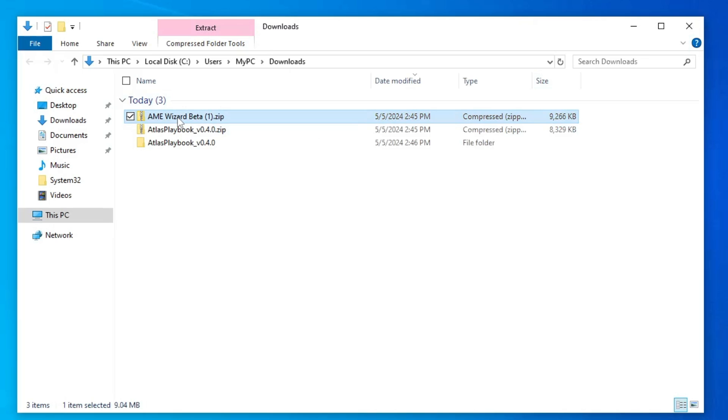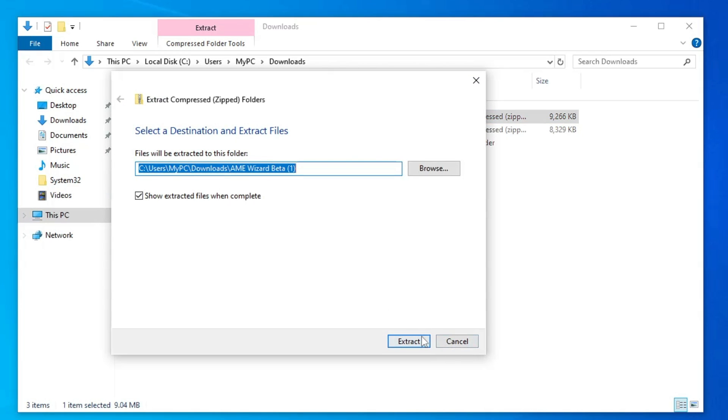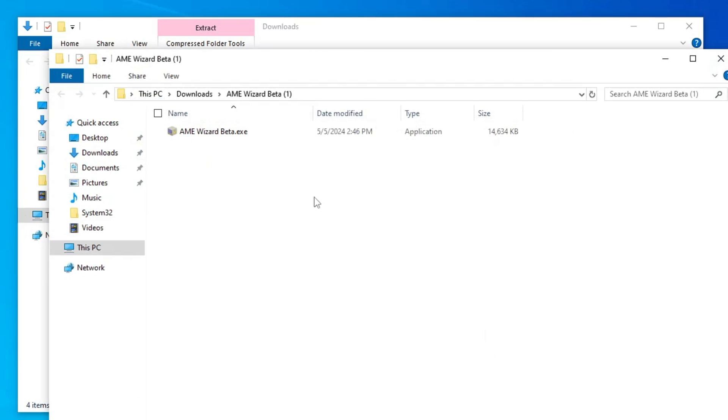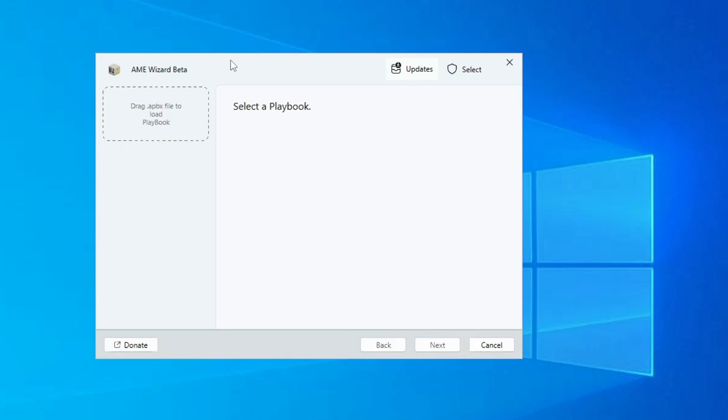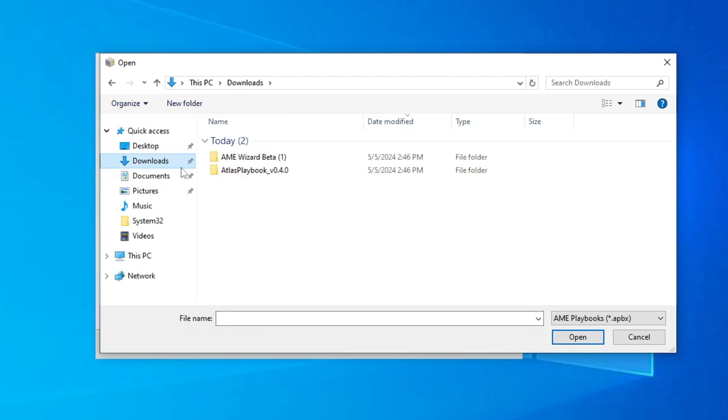Next, right-click on AME Wizard Beta and click Extract All, then Extract. Once extracted, double-click on AME Wizard Beta .exe, click Yes, and the AME Wizard Beta dashboard will open. On the left-hand side, click 'Drag .apbx file', then locate the folder where you downloaded it and look for the Atlas Playbook — double-click on it.